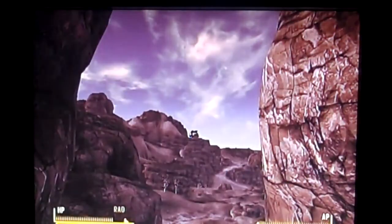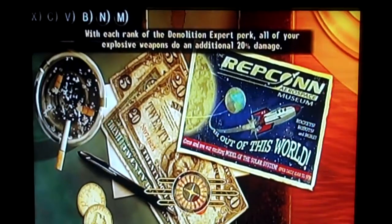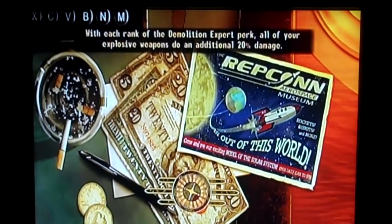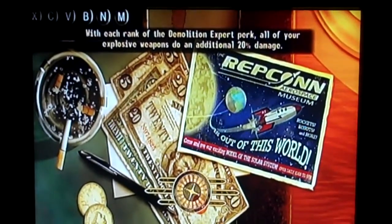Fast travel to Camp Forlorn Hope. This particular ranger doesn't give you a ranger sequoia or an anti-material rifle, which are the two good ones they usually give. He just gives a regular sniper rifle, but if you want the armor, this is the easiest way to do it.